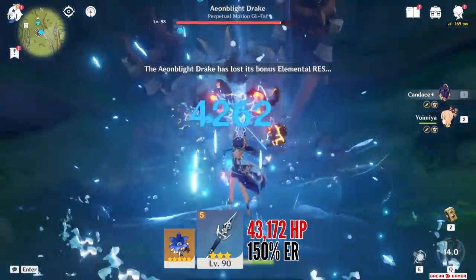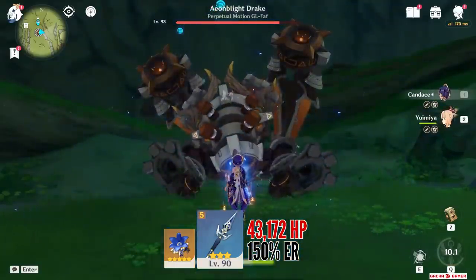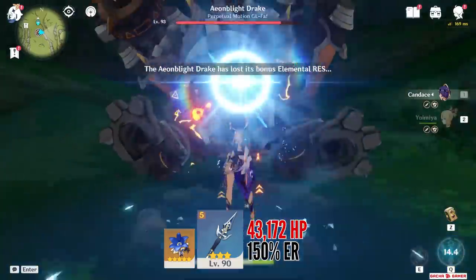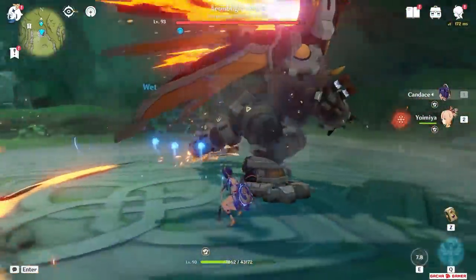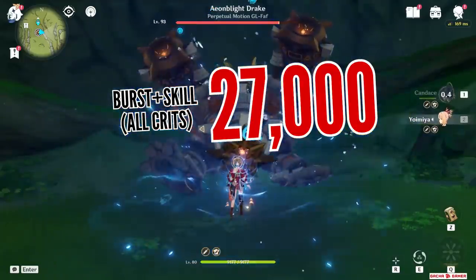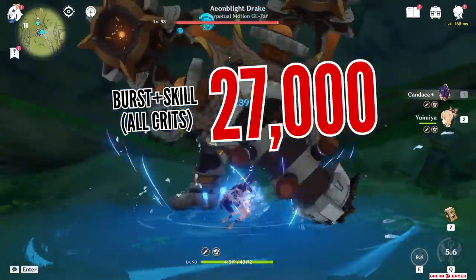Her burst deals about 4,200 damage initially and then you can switch between characters up to 3 times and it will again deal the same damage. Assuming you switch all 3 times along with the initial hit, this comes out to about 17,000 damage, or combining everything, her total damage is about 27,000. So no matter how you look at it, if you build her with a full health loadout, this is what you're getting out of her personal damage.